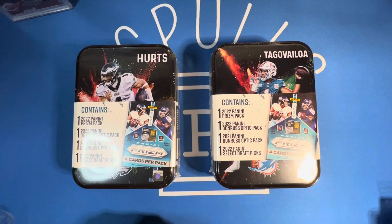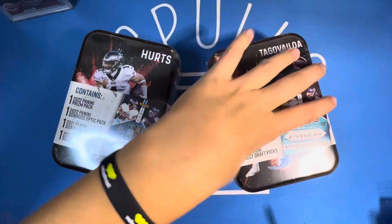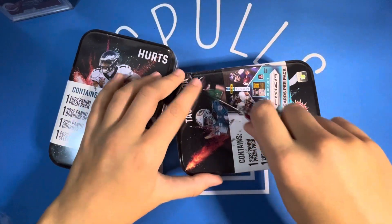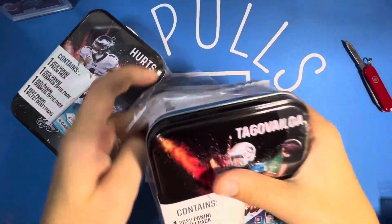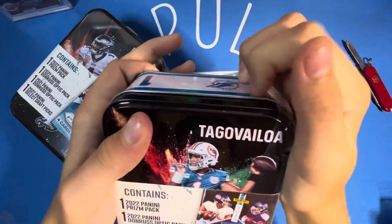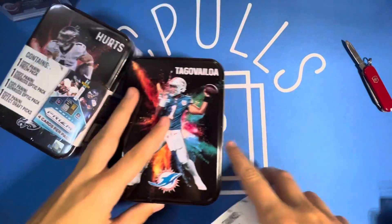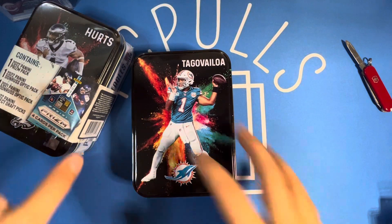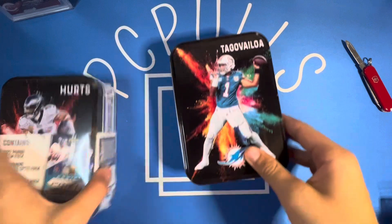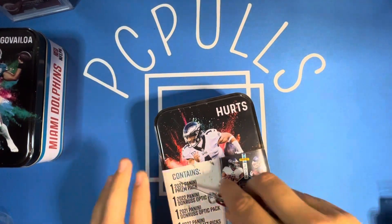Some pretty nice packs in here — we're looking for cards like Downtowns and the Alabama players. Really excited to see what we can get. There's a glare on the tins right now but we'll cut this off and that should help. I'm definitely going to keep these tins, they look awesome. There's the first look at it without the glare because of the wrapping, and it's a pretty nice tin.